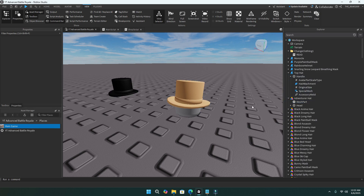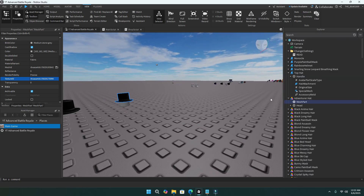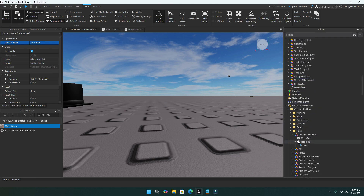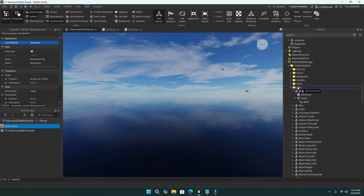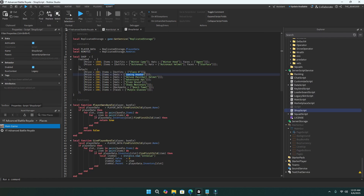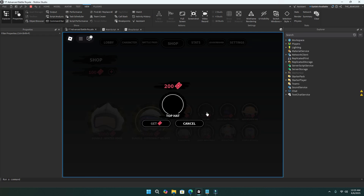You also want to paste the texture ID too so it doesn't look like garbage. There we go — got our top hat right there. Now we're going to put it back in the customization folder and rename it something like 'top hat'. Then go back to the shop script — this one already has hats — and test it. As you can see, it's right here and it works.